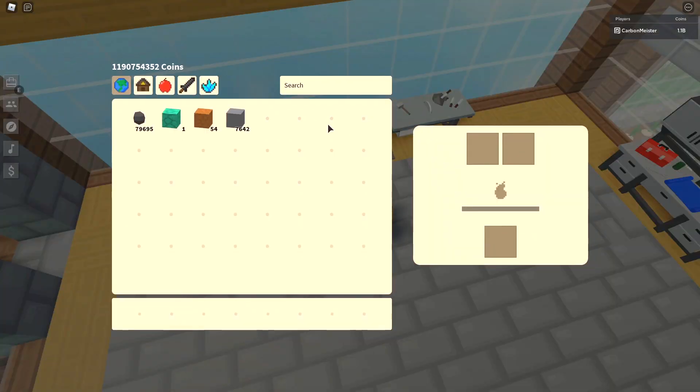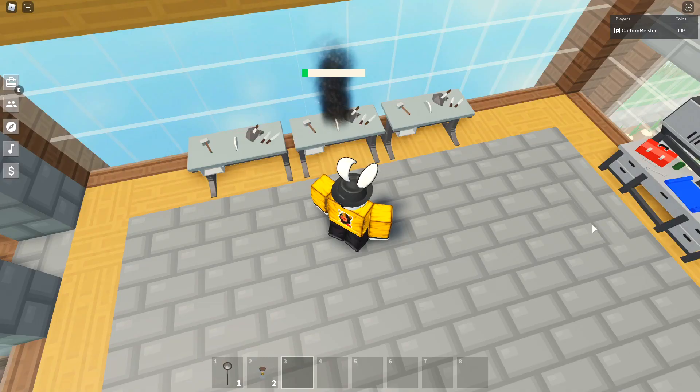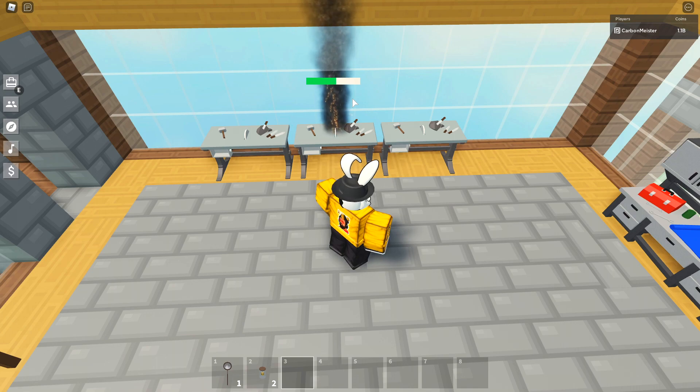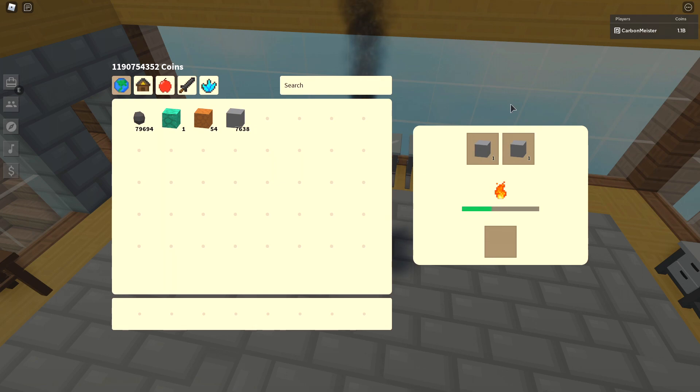The worker stations now have a shortcut and a progress meter. Let's throw in some stone - we have to add a fire source first. There we go, and it does have a progress meter on top. Sure enough it brings up the quick shortcut too. I'm definitely glad to see this meter shows how long the fire source is going to last - that's a really good touch, I like that.